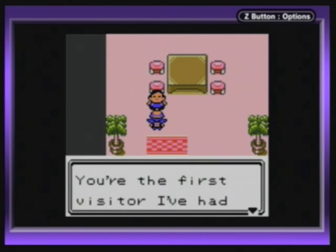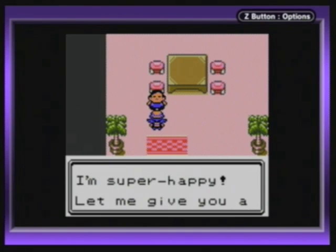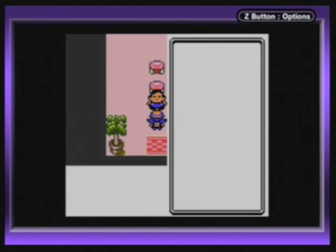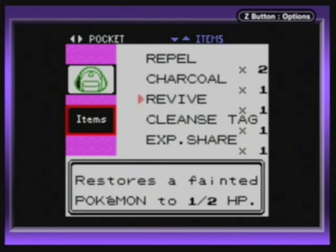There's this guy here. He says: 'I am glad to see you — you're the best friends that I've had in a long time, I'm super happy, let me give you a little present.' Oh cool, a Nugget — oh wait, shoot. I guess I shouldn't have picked up that Carbos, huh?